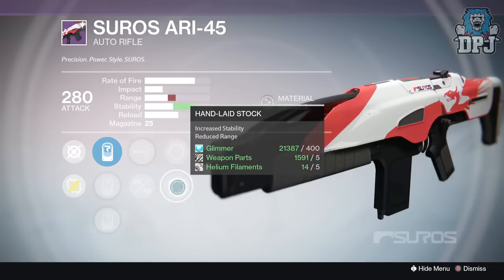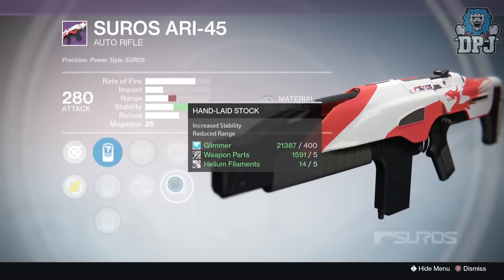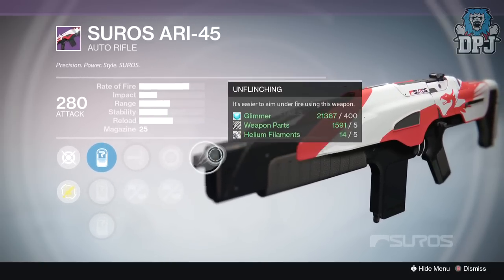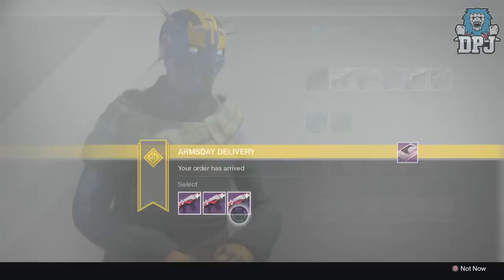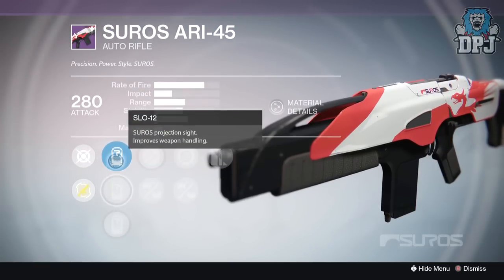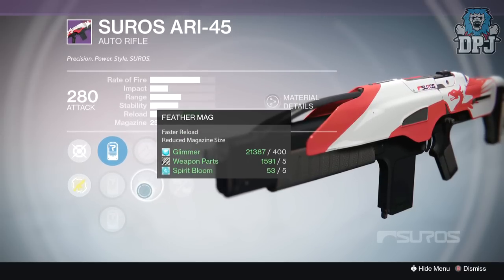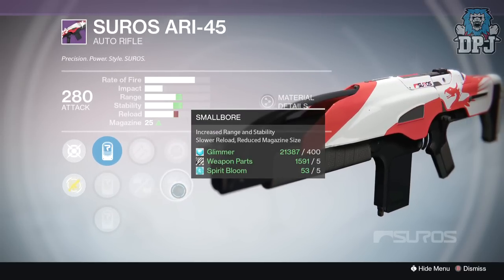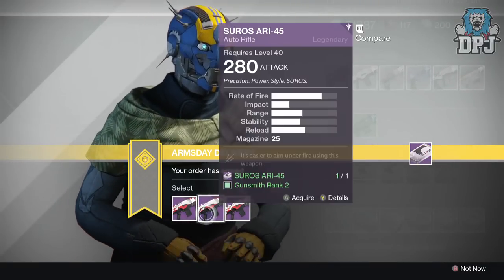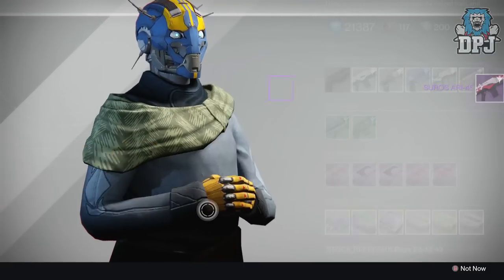We then have Lightweight and Glass Half Full — not feeling that one. The one I got last week was a million times better. The middle option has SPL-57, SPL-26, SL-019, High Caliber Rounds, Appended Magazine, Hand Laid Stock, and Unflinching — that could be quite decent actually. The third option has Hammer Forged, Feather Mag, Small Bore, Single Point Sling, and nothing great. I'm definitely going with the middle one.